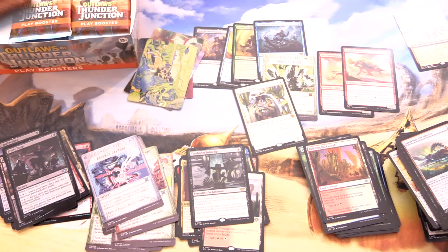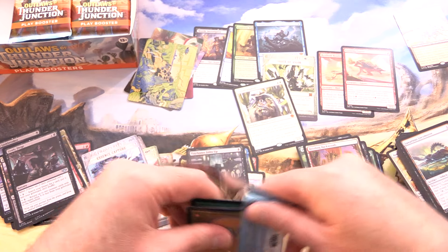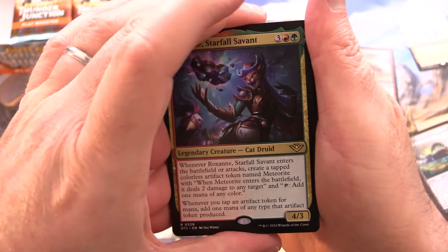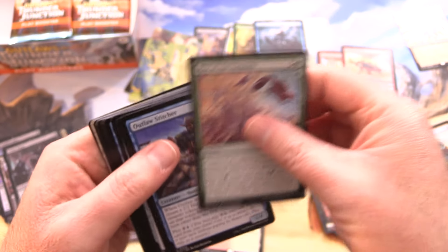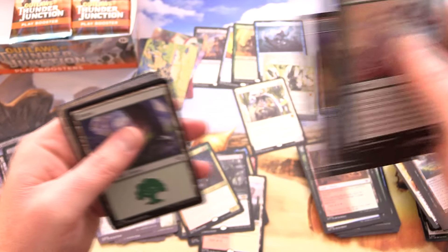The lovable rogue — he is a rogue, right? I can't remember, to be honest. I spoiled the rare right away — we've got Roxanne, Starfall Savant. So maybe this one has a ton of rares and/or mythics.